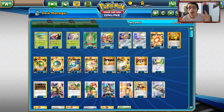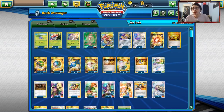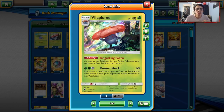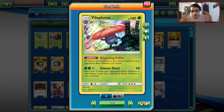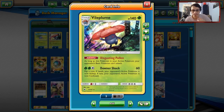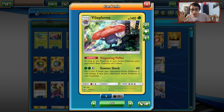Shintaro played Vileplume on stream in Japan and the deck did good for him. Vileplume has gotten a lot of hype. One of the things that makes Vileplume so powerful is the ability Disgusting Pollen — as long as Vileplume is your active Pokemon, your opponent's basic Pokemon can't attack. This is a really strong ability. In our current format this ability can shut down Zapdos, Pikachu Zekrom, Venusaur Celebi, and a lot of basics including Baby Buzzwole, Buzzwole GX, Ultra Necrozma, Giratina. Disgusting Pollen is really good.